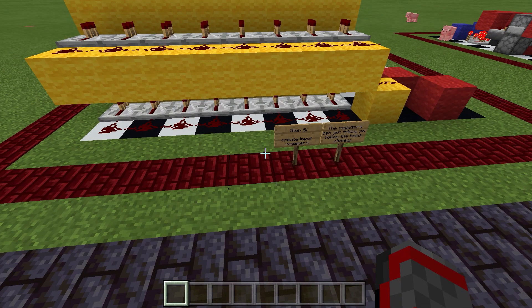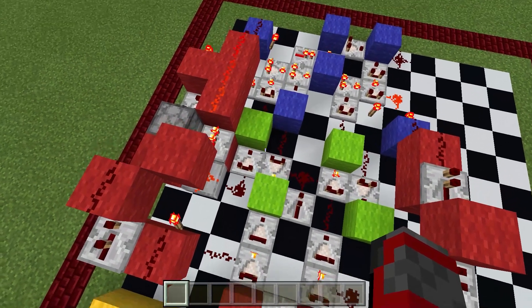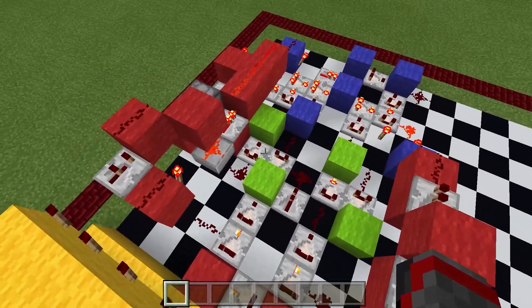Step 5 is to create input registers. These registers can be tricky, so follow the build pretty closely. As you can see, they're very similar to the ones in the RPC. However, this register and this register are built the same, instead of one being an inverse of the other.